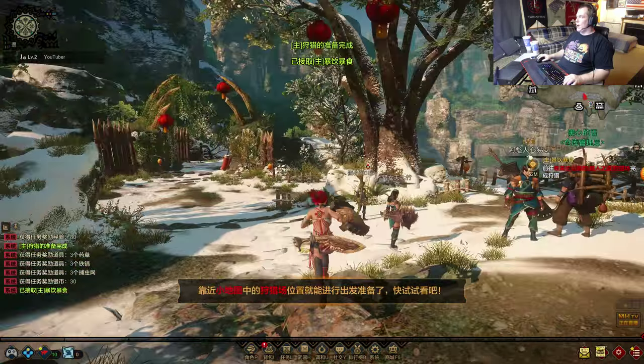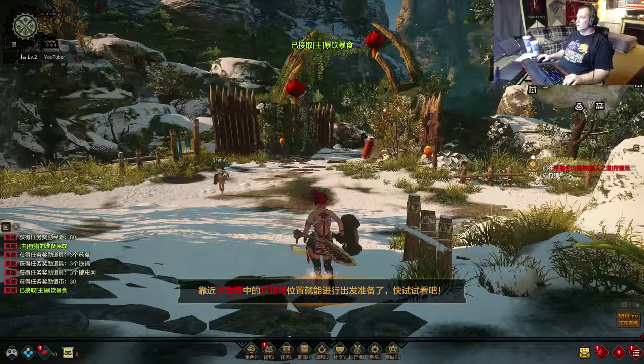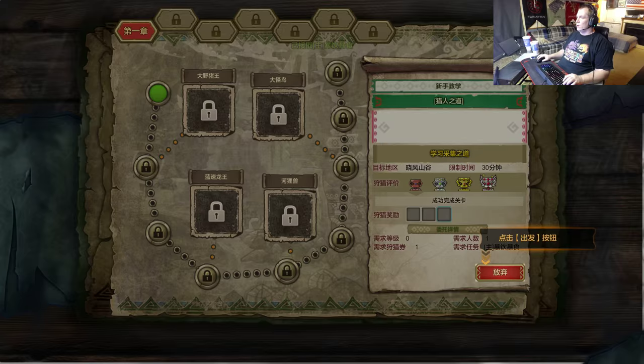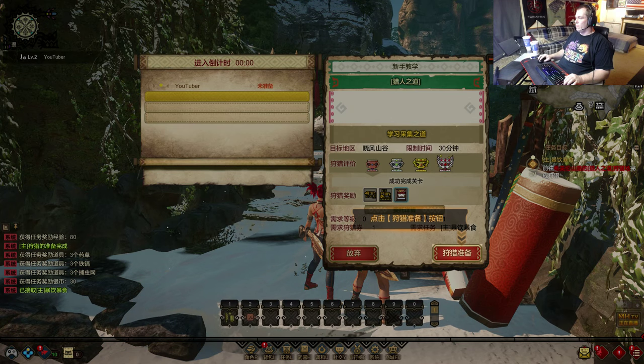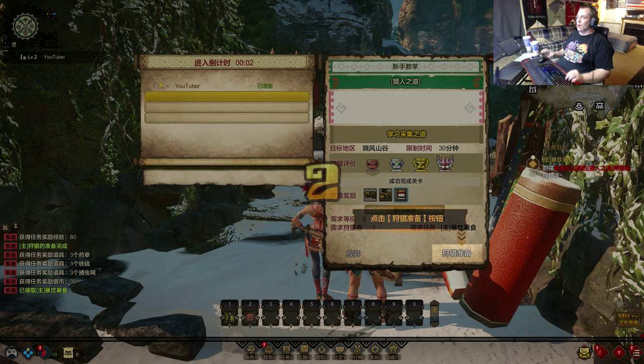Nope, I have to go somewhere. Let's do... oh, I can't. Fine. There are graphical glitches. That's to accept to depart on quests. That, I think, is to decline.